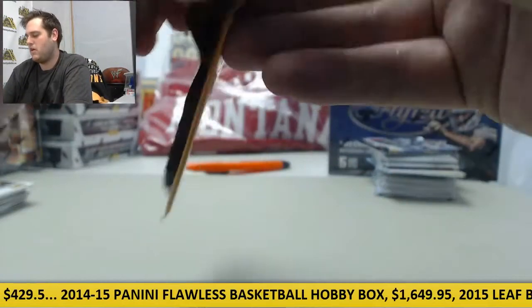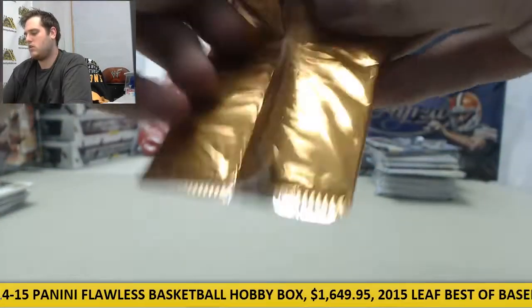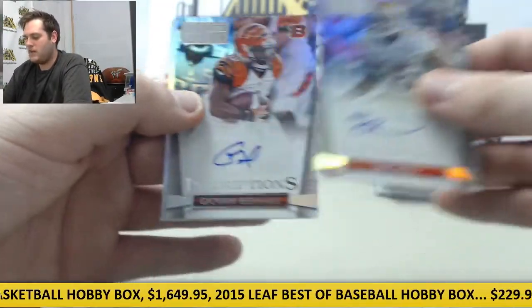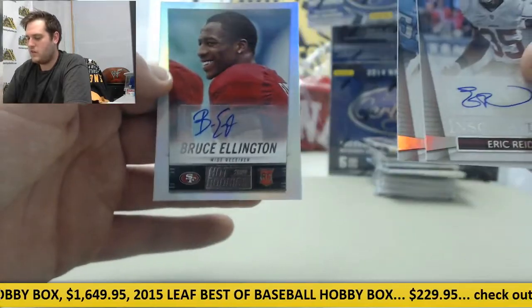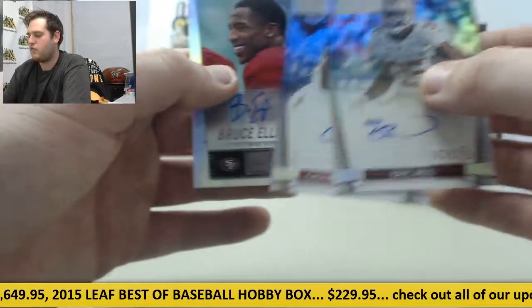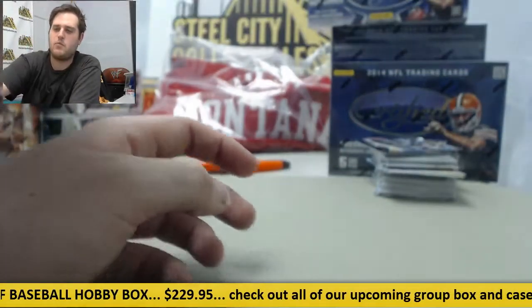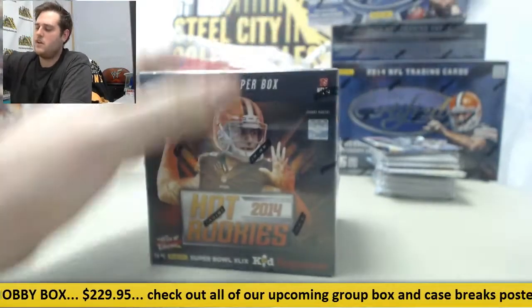Let's see what we've got coming out of here. Rookie card auto Eric Reid, Giovanni Bernard, and Bruce Ellington. Nice pack right there for the 49ers — Reid, Bernard, Ellington. Reid's a nice player, same with Bernard. We've got box number three right here, factory sealed. We're going to save all the randomization including the jersey for the end.